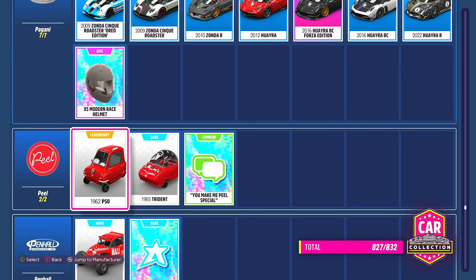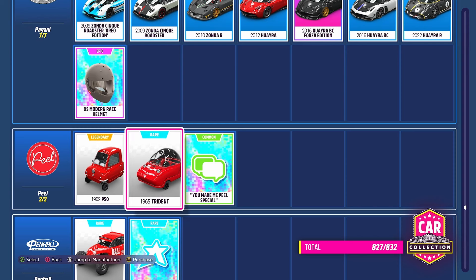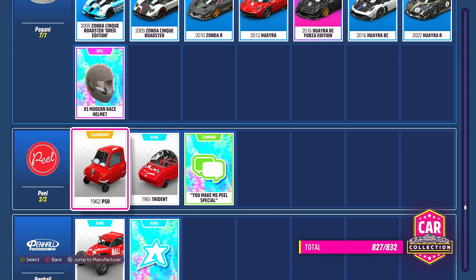Now I'm not too sure which maniac at PlayOnGames thought this challenge for the treasure hunt would be a good idea, but we do need any Peel — that's the Peel P50 or the Peel Trident. Now the Peel Trident everyone should have; we were sent it as a free gift through the message center.